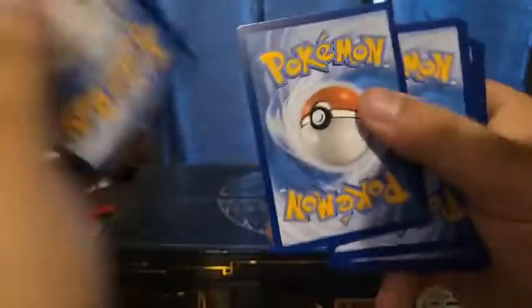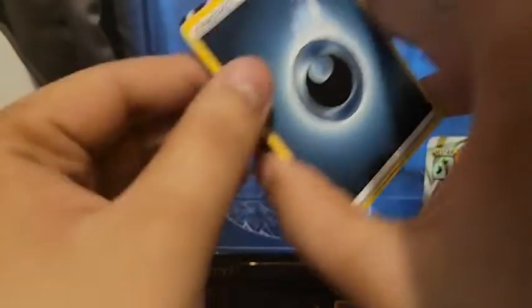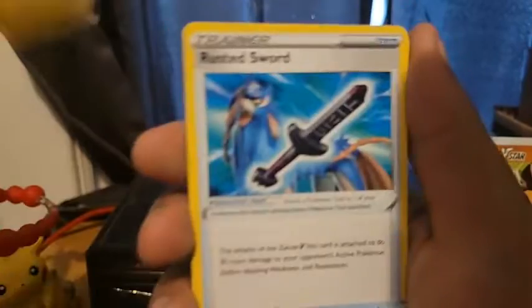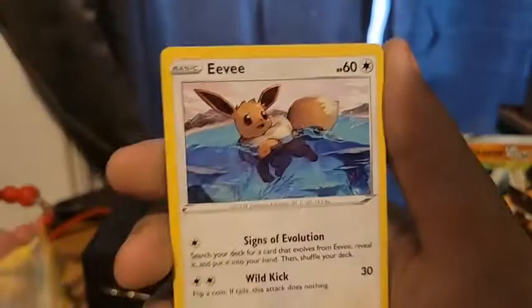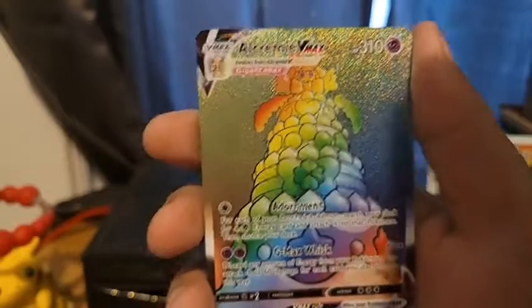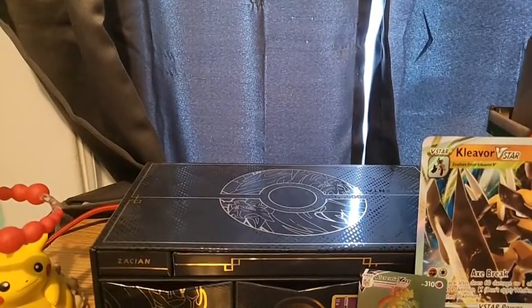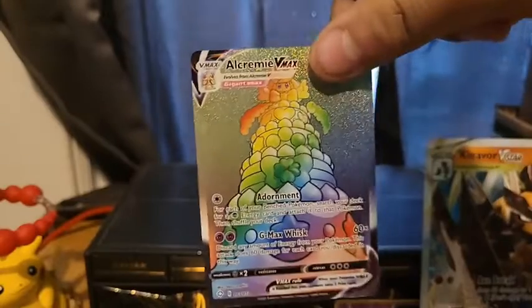This set has all white coat cards — I forgot. Dark Energy, Floatzel, Luxio, Rusted Sword, Cacnea, Chewdle, Eevee, Nickit, Horsea, Rotom, and a Rainbow Rare Alcremie VMAX. That is like the least valued Rainbow Rare in this entire set. I think I have four of these. I'll take it — it's a pull, I guess. You pretty much get one every box, honestly.